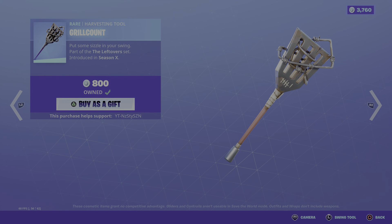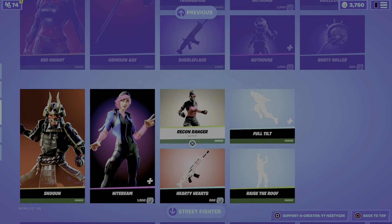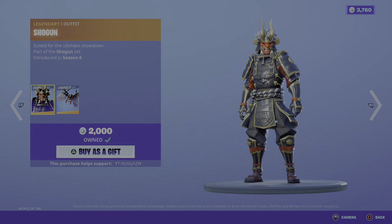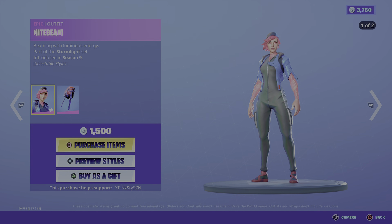We've got the Hothouse for 1500. We've got the Gruel Count for 800. We've got the Rusty Roller for 800. We've got Shogun from Season 6 for 2000. We've got Night Beam from Season 9 for 1500.